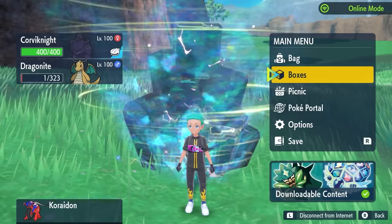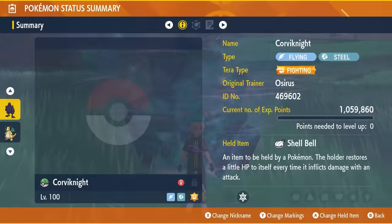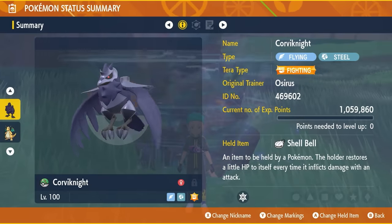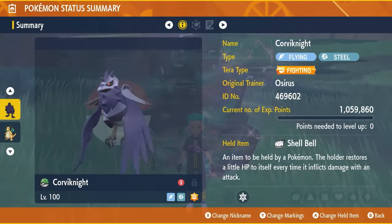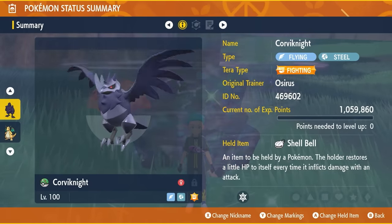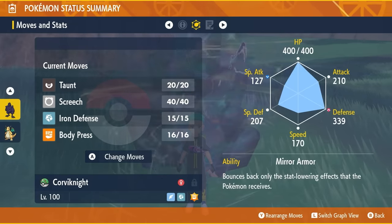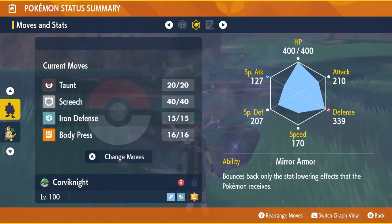The build I'm going to recommend is Corviknight, the Flying and Steel-type Pokemon. The Tera typing is going to be Fighting. The held item is a Shell Bell. It's level 100 and has been hyper-trained so all IVs are set to 31. The moveset is Taunt, Screech, Iron Defense, and Body Press — it's probably worth PP Maxing Body Press just in case. The ability is Mirror Armor, with an EV spread of 252 EVs in HP and 252 EVs in Defense with an Impish nature.